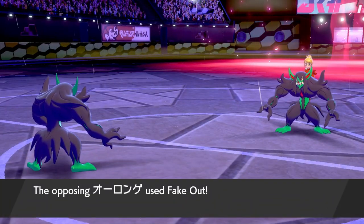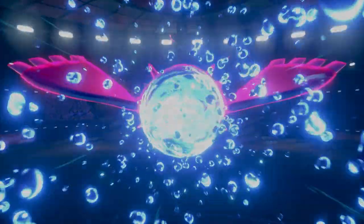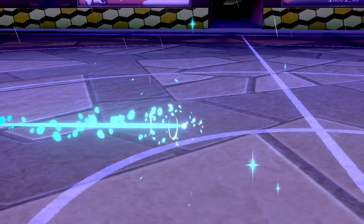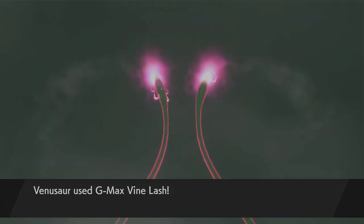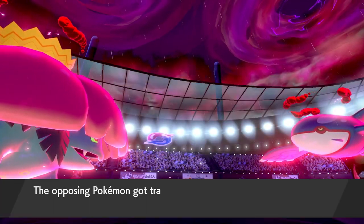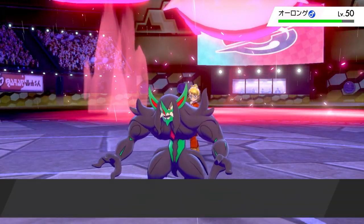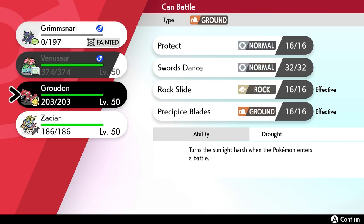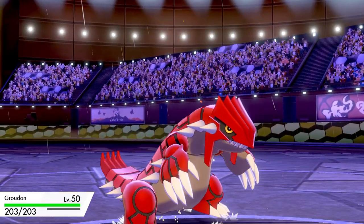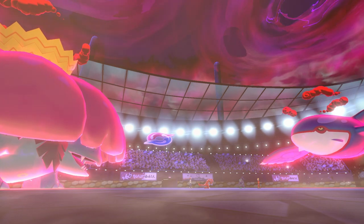We lock in G-Max Vine Lash into Kyogre. It turned out to be a popular set this weekend — Assault Vest Kyogre. The opposing Grimmsnarl went for Fake Out rather than hitting our Grimmsnarl, catching me off guard, and they doubled into ours to remove the support. Venusaur was left alone to get an attack off, but the Assault Vest Kyogre took very little damage. We switch in Groudon to disrupt the rain, but we have to be careful — the opponent can click Max Vortex again to get rain back, and if Groudon takes a hit it could be close to a knockout.